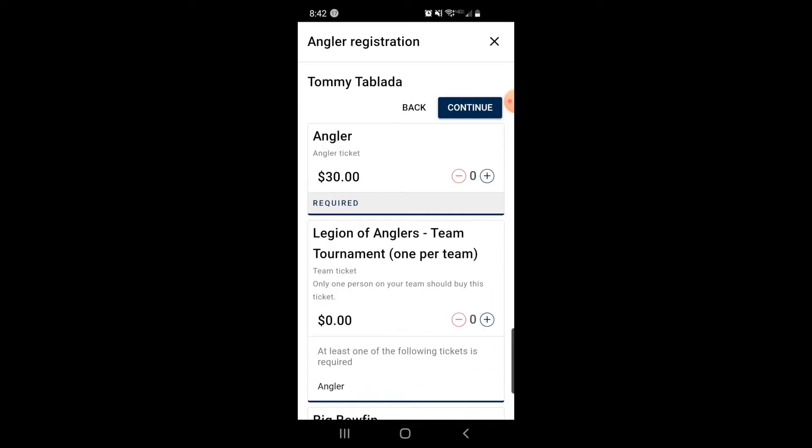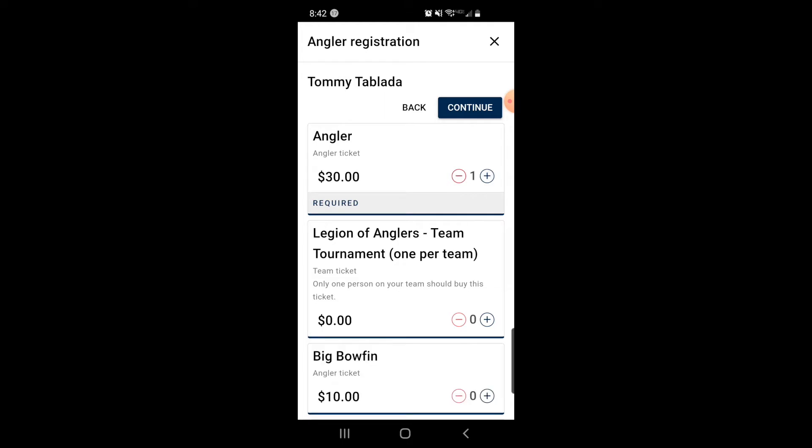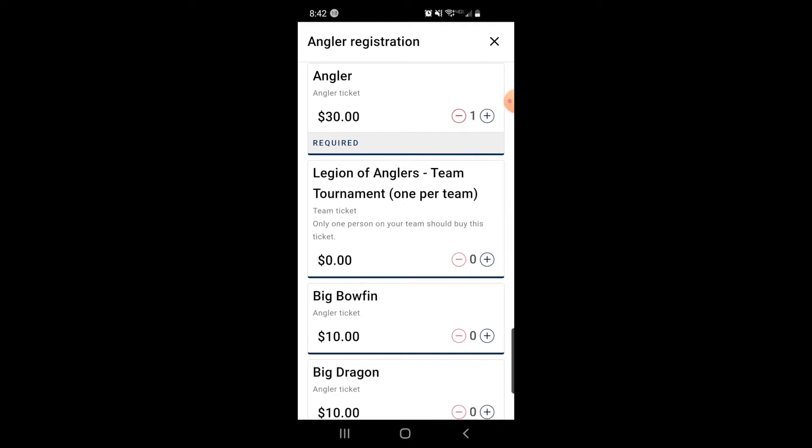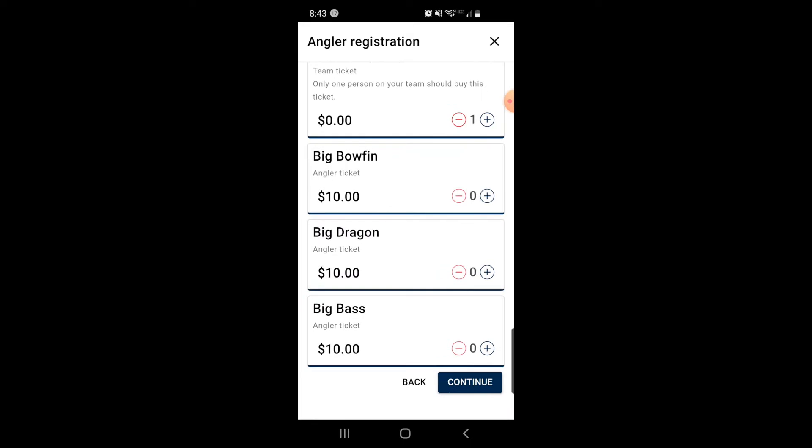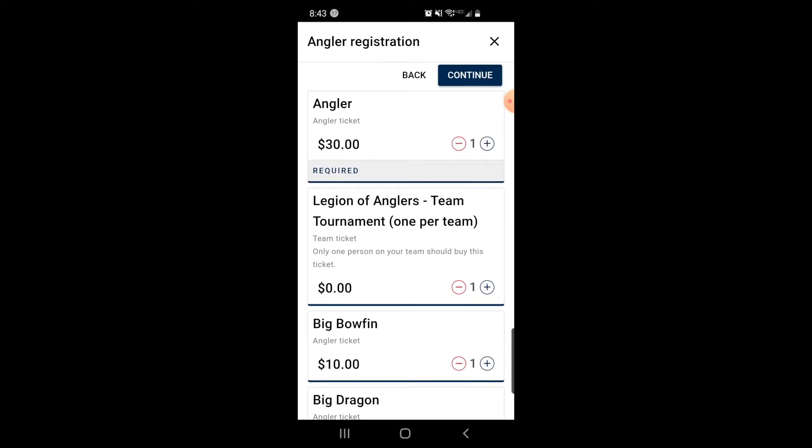Here you're gonna see the different tickets that you can purchase for the tournament. The main one for this particular tournament is called the angler ticket — that's to enter the main tournament. And then you're gonna see this one here that says Legion of Anglers team tournament, one per team. So one of you has to check this off. As you can see there's a zero dollar amount. And then you have the other side pots that you can purchase as well — that's up to you. But the key thing for that one team member is that they have to add on the team ticket. Make sure you also have the angler ticket as well. Then you're gonna hit continue.